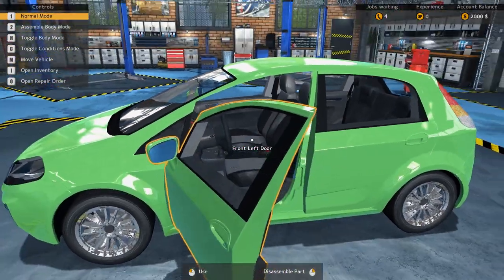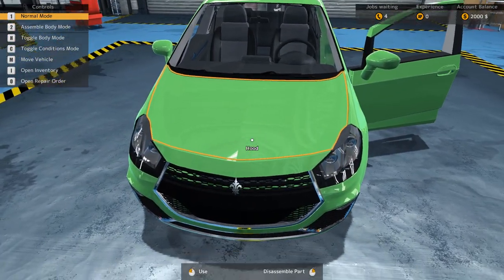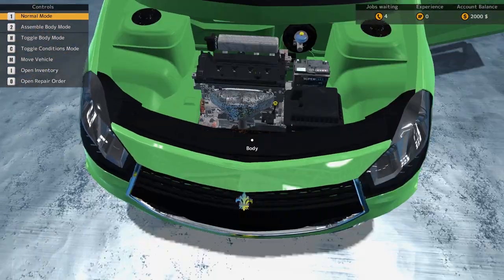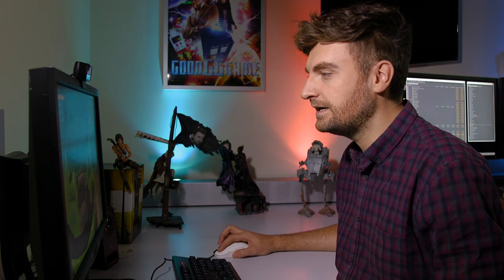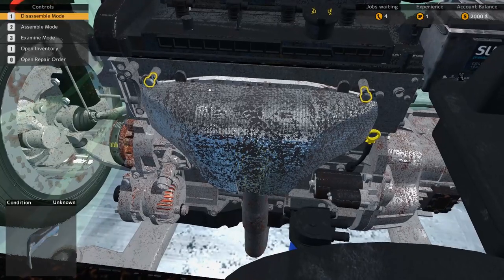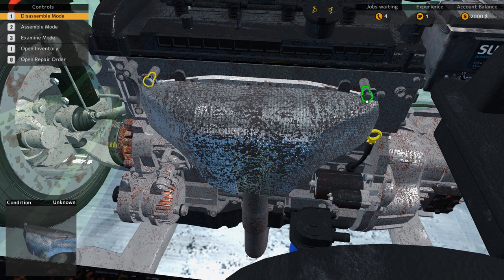Timing. I'm gonna say it's under the hood. Normal mode. Assemble body mode. Toggle. The engine. Engine. Cooling. Air intake. Car battery. Brake pump. Oh my god, I need to take off the screws. This is why I didn't become a mechanic, guys. You'll even unscrew the screws. No wonder Uncle Joe is so goddamn boring.